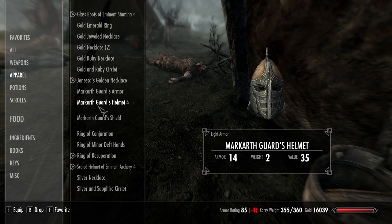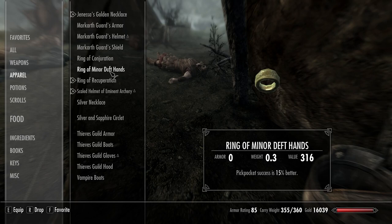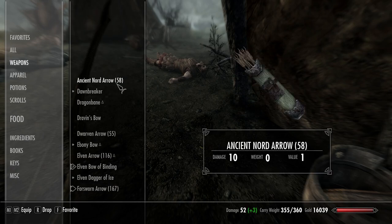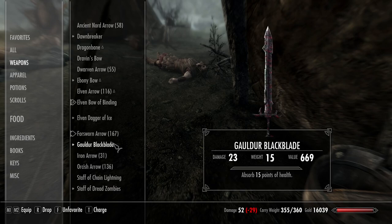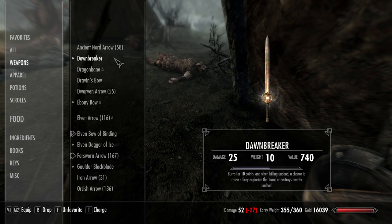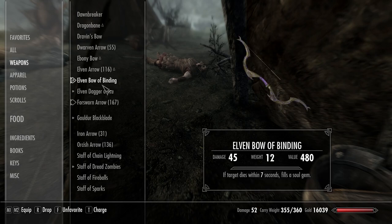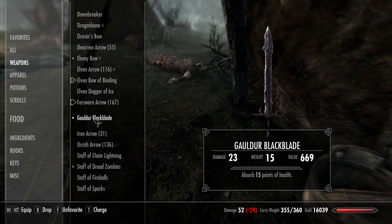I'm going to keep the shield because I need an off-hand weapon kind of thing. 25 for Dawnbreaker — what was the other one? 23 plus 15. That is a cool bow though. Wait, that bow does way more damage — it fills a soul gem! It's like I'm relearning everything.